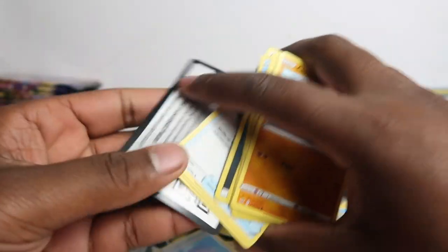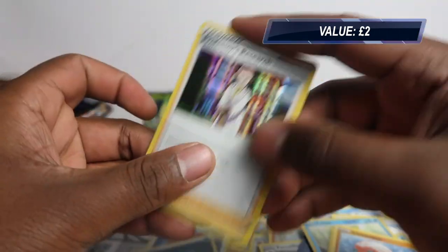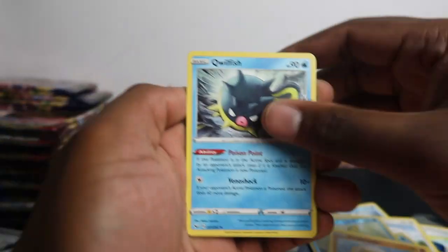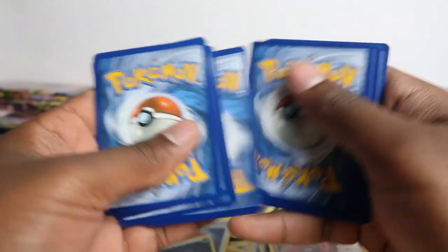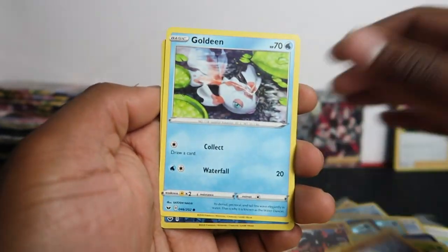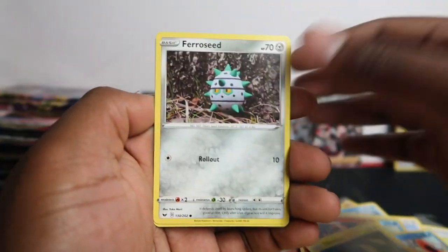Krabby, Cufant, Baltoy, Salazzle, Shellder, and Monstrous. Still no secret rares. With a booster box there's a 90% chance you'll get a secret rare in your box — so maybe getting three booster boxes is more worth it than buying single blisters or pulling from tins. I wouldn't recommend getting them out of tins.